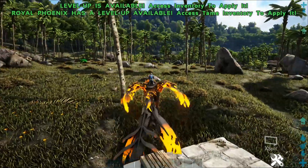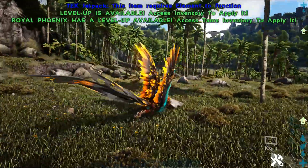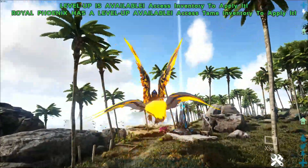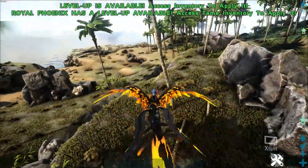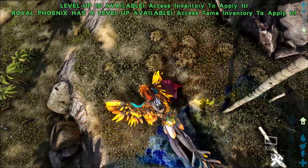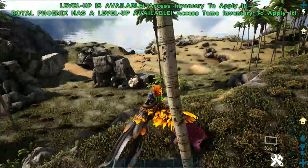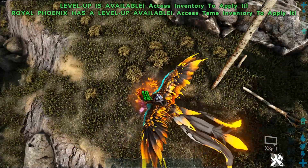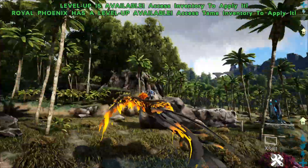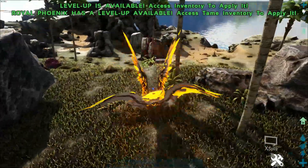We're going to check out what this guy does. It acts as a smithy, which is actually really awesome — just like the Argentavis. It also uses the Argentavis saddle, which can be made in your inventory, so that's pretty cool. The left click does a basic attack, right click uses its feet, and pressing C blows fire. There's also an X key which I think picks something up from the air. This guy acts like the Argentavis, so it can pick up everything the Argentavis can.